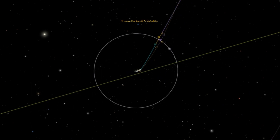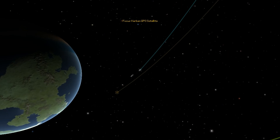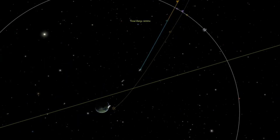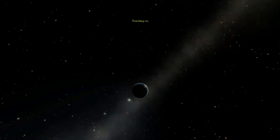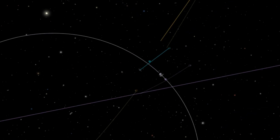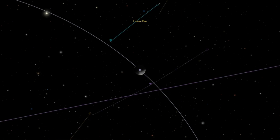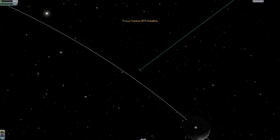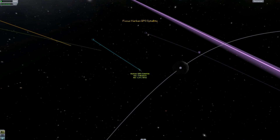I decided to just see where we were going to end up if I just fast-forwarded everything, so I time-warped ahead basically just to see what would happen. I thought we were going to run into the moon, but we basically got into the gravitational pull of the moon and then it slingshotted us out past the moon. Here you can see me trying to make sure we're not going to run into the moon — and we're going to go past it.